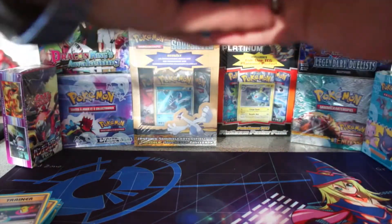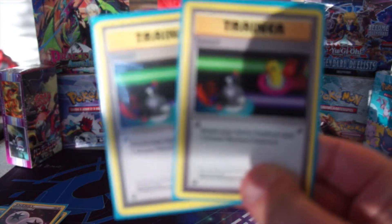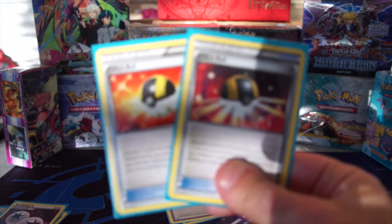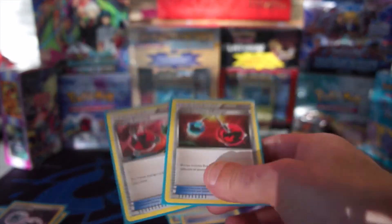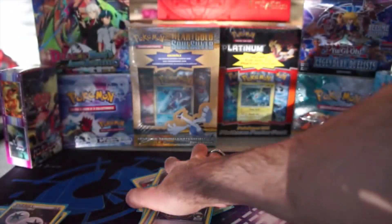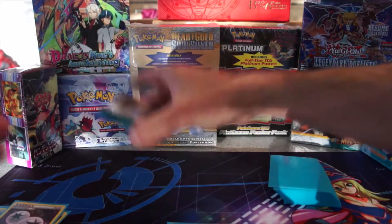For trainers, I play two Switch, two Ultra Balls, two Energy Retrievals, three Escape Ropes, and probably the most important card in the deck — three Aqua Patches. I was thinking about bumping Aqua Patch to four, but I wasn't sure what I should remove.